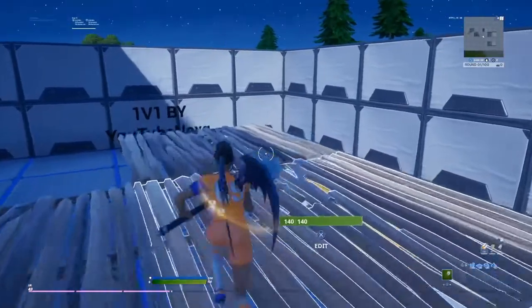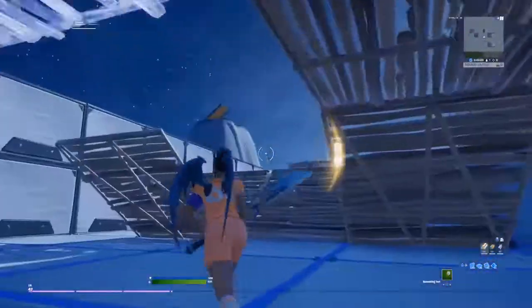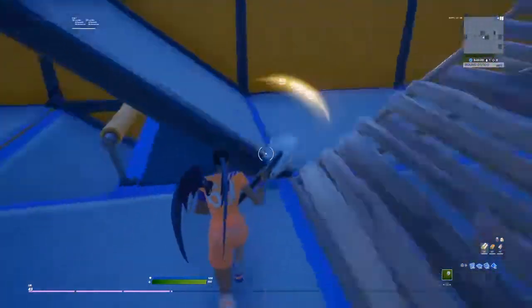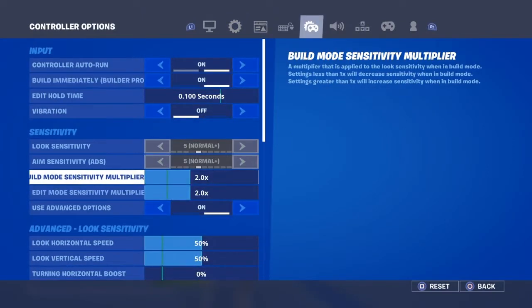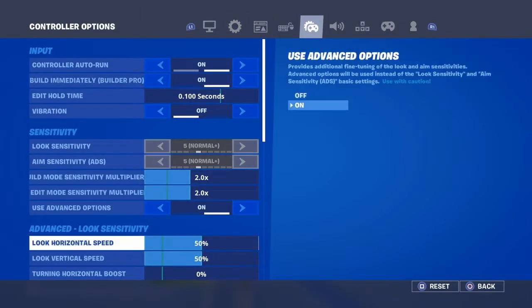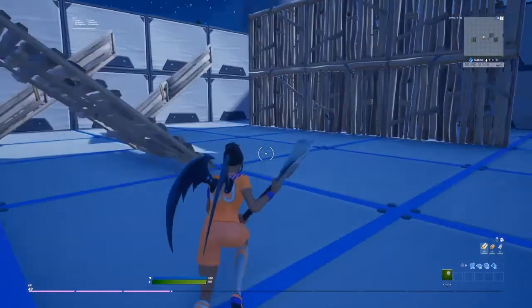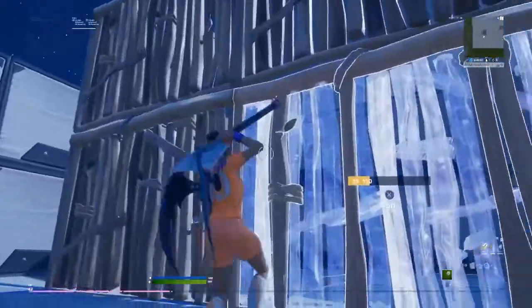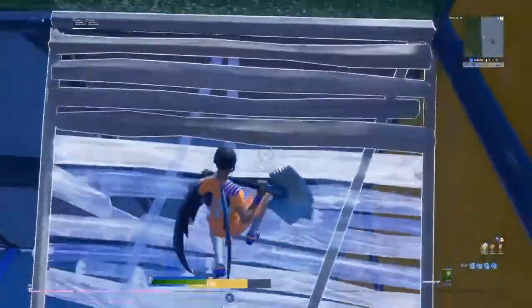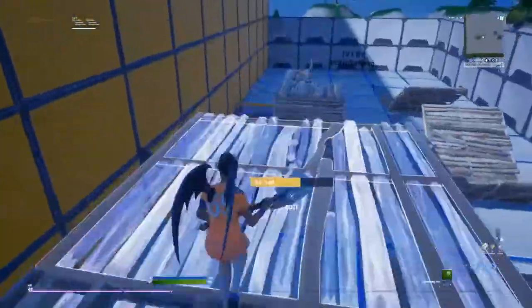For the third step — this is more about getting faster edits. You want to use a high sensitivity and use linear instead of exponential. You can still be fast on exponential, but linear is faster because it uses the raw input of your controller, so I'd recommend linear if you want to edit as fast as possible.